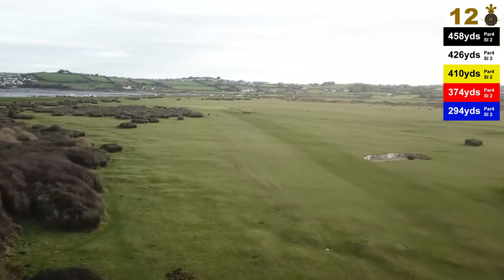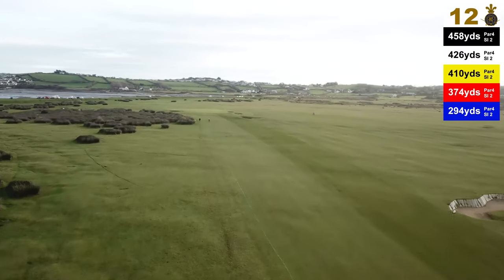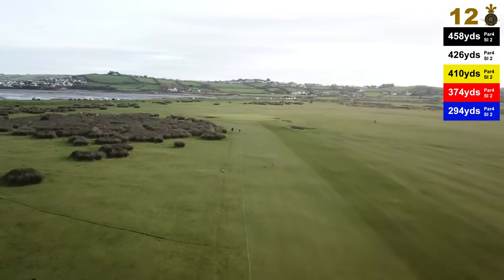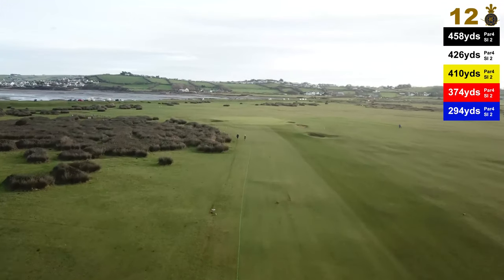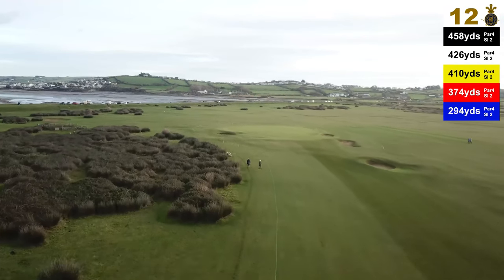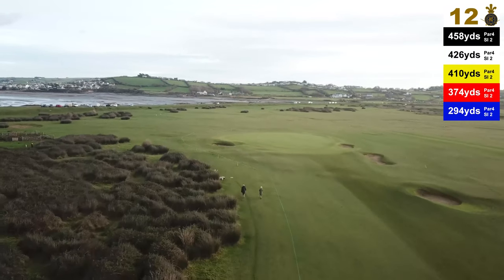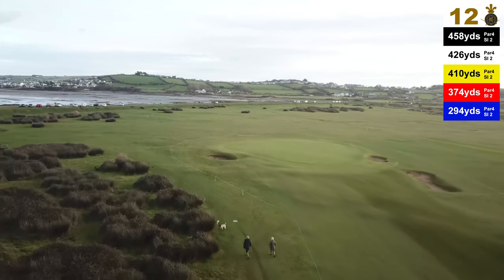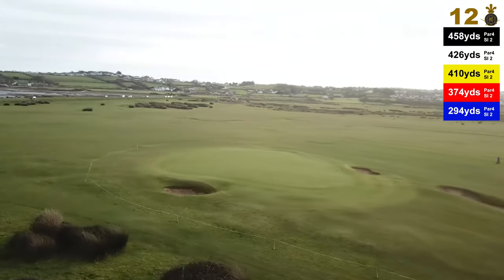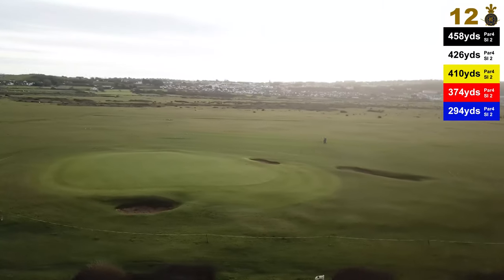Once in play, it is important to avoid the bunkers by the green on the right and the rushes on the left. You must land your ball around 30 yards short of this green to allow it to run up onto the putting surface. Any approach that lands on this green will run off the back as the green slopes from front to back. This is a very large green with not a lot of slope. However, being on it is no guarantee of a two putt, as you may still be 60 feet from the cup.